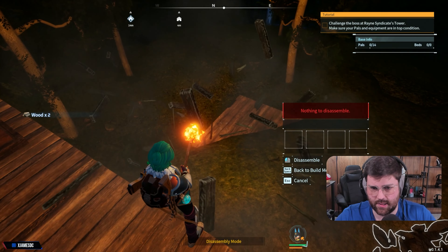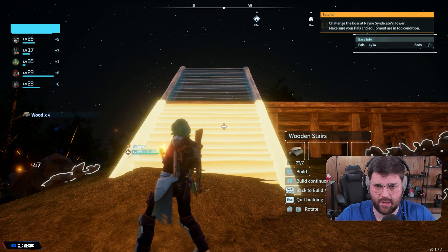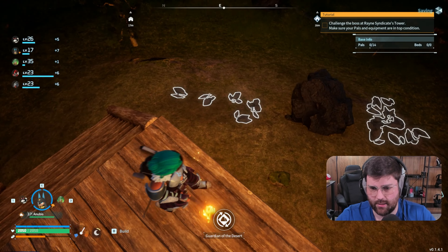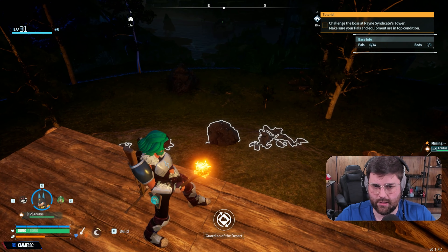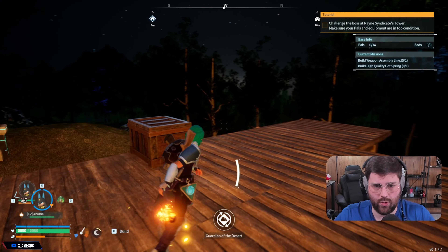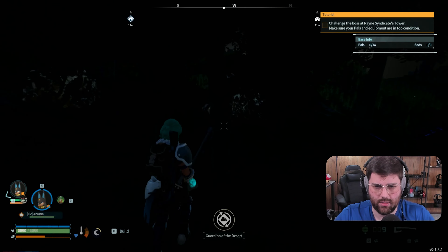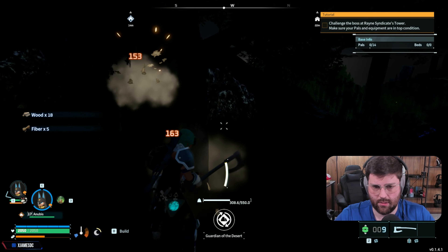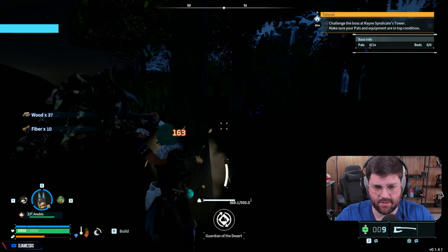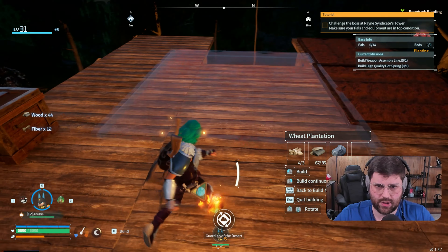Let's delete these, I don't need these. Let's do the stairs here. I can't remember where the coal deposits are — is there one right here? We definitely need wood — that's easy. We just need to make sure this base is self-sufficient before we start throwing down a bunch of pals. We need to make sure we have beds and can feed everybody.